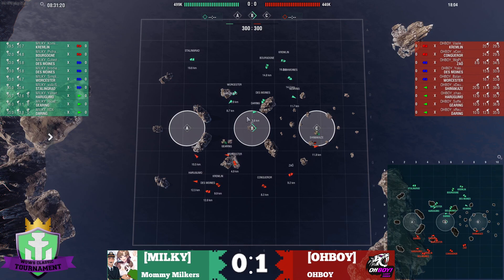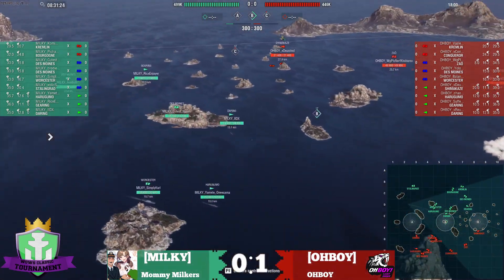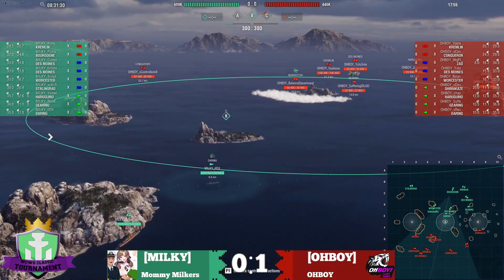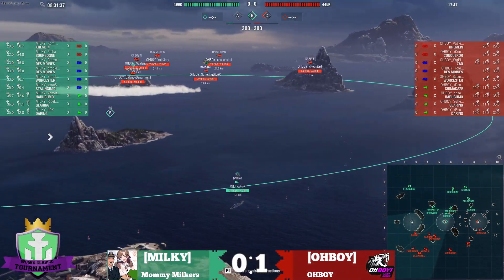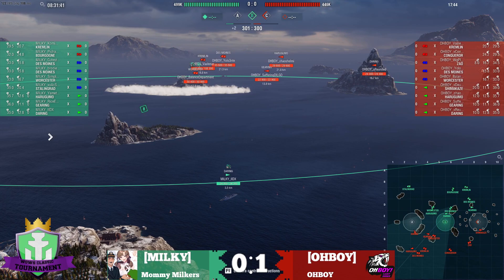Meanwhile to the North, Milky is doing what you would expect them to do with the Daring, which is go into B. Wooster is being smoked up in front of this big island. Now that gets him access to most of the B cap, but if you'll notice he doesn't get access to all of the B cap. So that's kind of a wasted smoke and wasted radar.